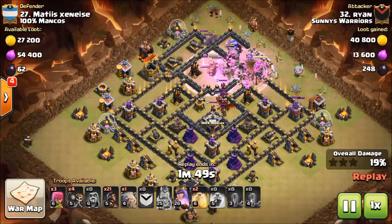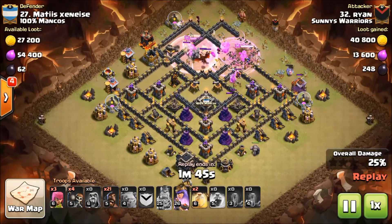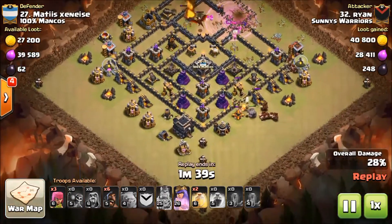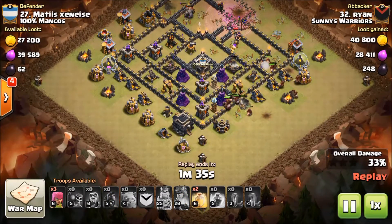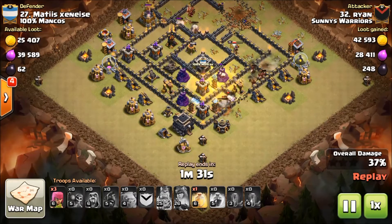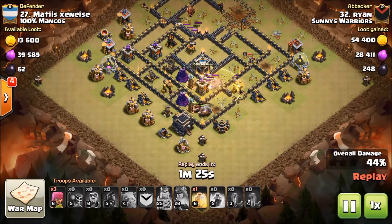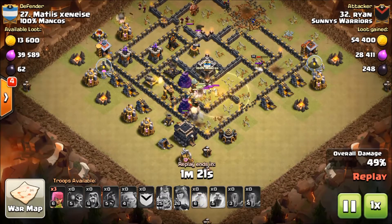That was eight troop space he's going to waste — but wait, he's actually using them! He is actually doing something I've never seen done before: he's using that golem to tank his hogs, kind of reminiscent of older meta attacking styles where a giant would come in tanking. But he used a golem this time, and that is really cool.